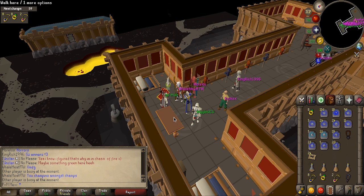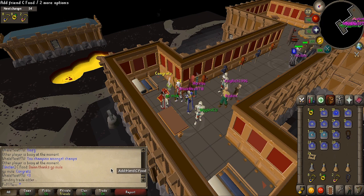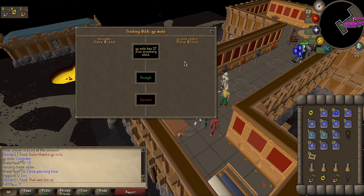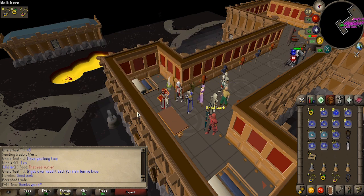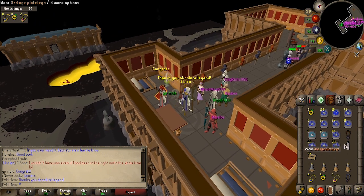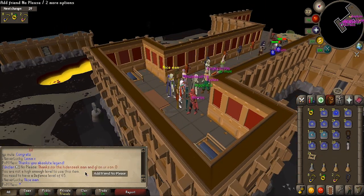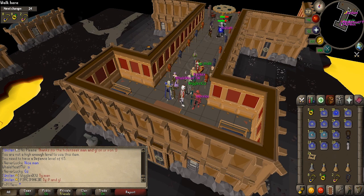He is trading his armor and everything he has because he's gonna focus on his Iron Man. So it is my turn now. I think I will be getting the third age platebody or the third age platelegs, I'm not 100% sure. But holy shit, that's worth 60 million. Oh, look at that — thanks, you absolute legend. Oh my god, I just received third age platelegs! Absolutely insane. I actually need level 65 defence for that, which is really cool, but 60 million added to the bank value, which is absolutely fantastic.